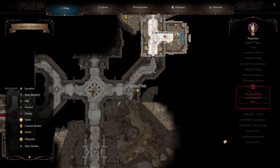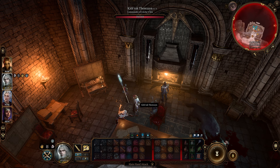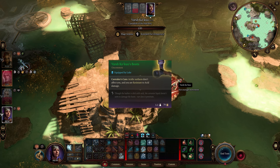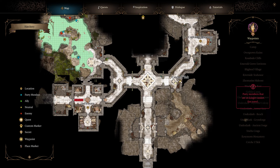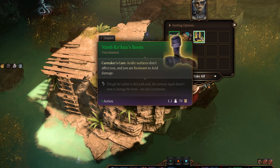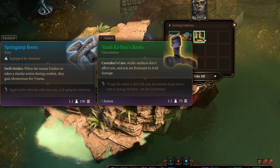If you want the Soulbreaker Greatsword, come to the Captain's Quarters of Kreshelek and you'll have to kill Kithrak Therazane to get the weapon. Whenever she's dead you can loot the sword right here. Next up we have Varsh Koku's Boots — head up to the hatchery part of Kreshelek and there will be a guy overlooking the pool. He will have the item on his body. There are the Varsh Kaku's Boots, and I think you can just knock them out rather than killing them.